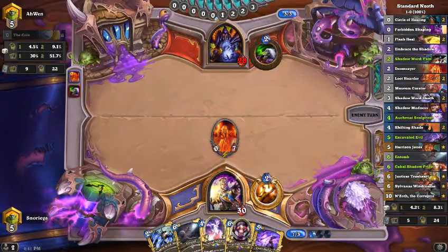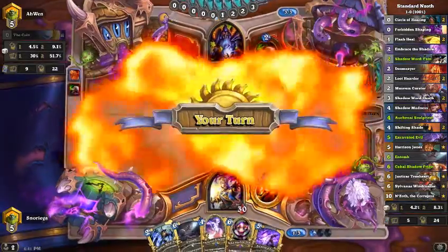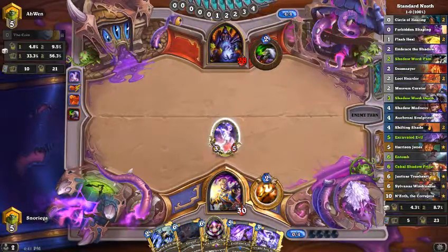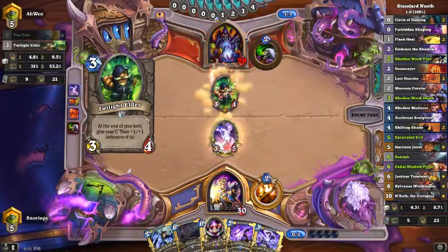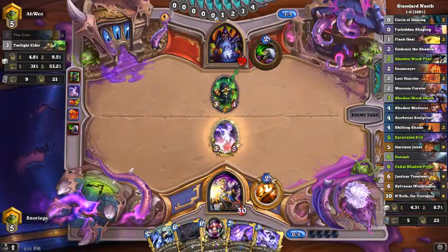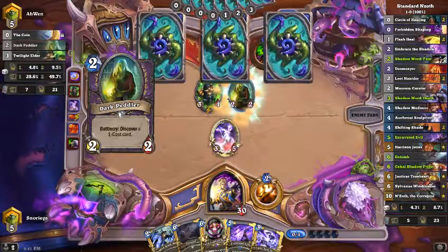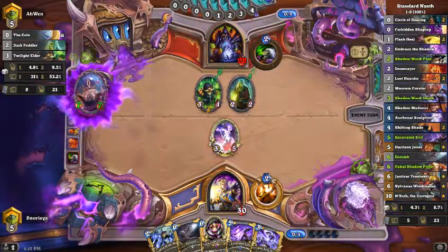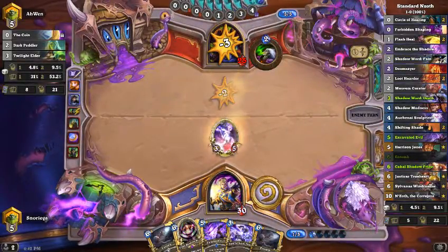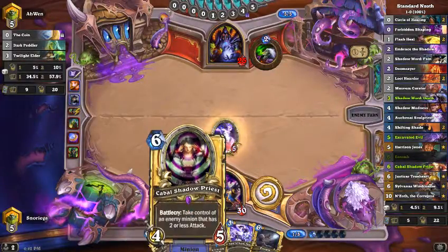We'll try it. That was basically a time walk — two mana, take another turn, that's what we did. Twilight Elder deck, okay. I don't exactly want to use Shadow Word Pain on this. This deck is super reactive — you see all the cards: Entombs, all this removal, and then temple cards like Cabal Shadow Priest.